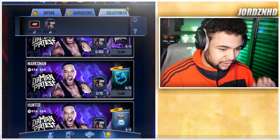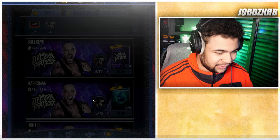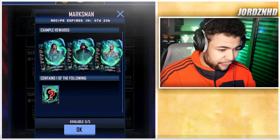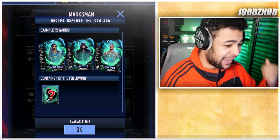Here's the full collectible event breakdown from top to bottom. 100 collectibles gets you a guaranteed Feral tier Damien Priest special edition card. 75 collectibles also gets you a guaranteed Feral tier card, which is great for players working their way up through the tiers.